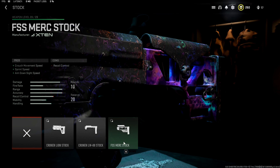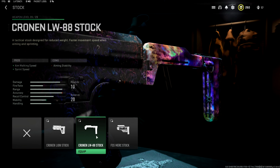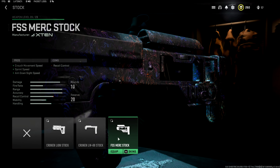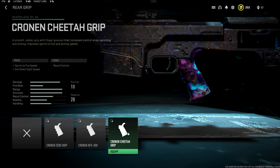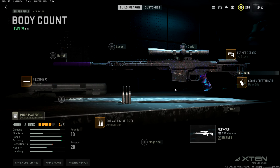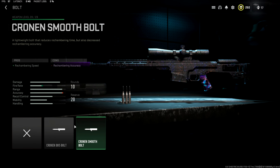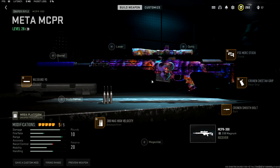For the stock we're gonna run the FSS Merc Stock. If ADS speed isn't really your thing, you can run the Cronin LW 88 stock for an overall mobility buff, but I enjoy the Merc stock. Moving on to the rear grip, we're running the Cronin Cheetah Grip — another attachment that increases overall mobility and sprint-to-fire speed. Lastly, something the Victus XMR does not have: we're running the Cronin Smooth Bolt. This bolt lets you rechamber the next round faster, which is super clutch — especially in Warzone 2 where if they're three-plated, you won't down them in one shot but you'll get them with that second.